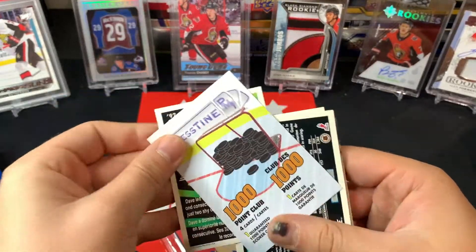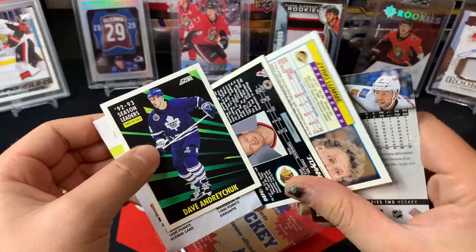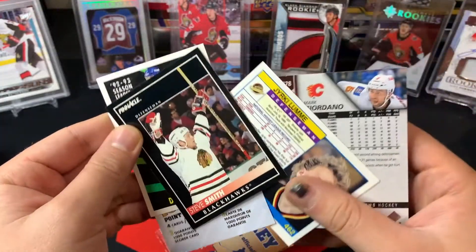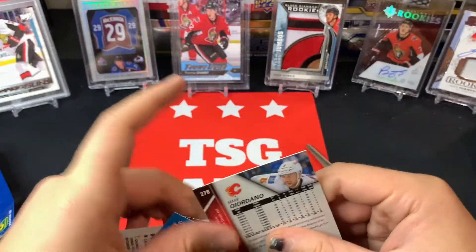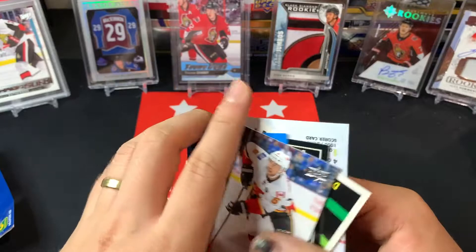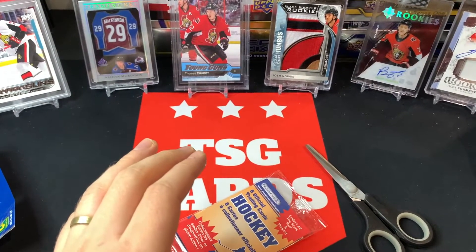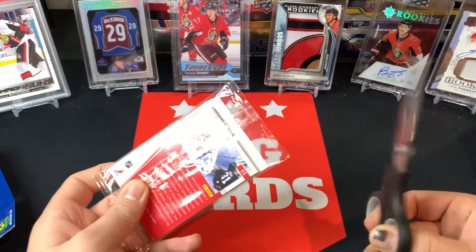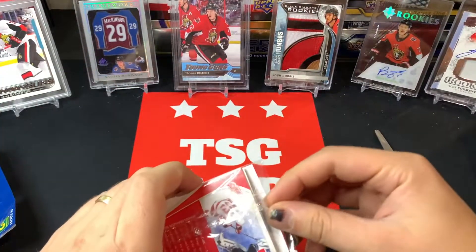Thousand point club from pristine - we've got Dave Andreychuk, a cool 92 season leaders card, a Steve Smith Pinnacle, a Jyrki Lumme, and Mark Giordano - the captain of the Seattle Kraken. On to the last section of pack number two.